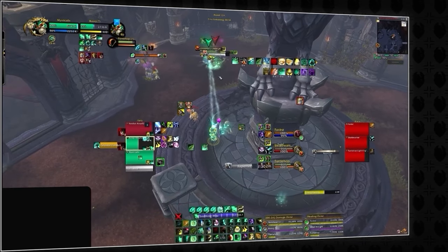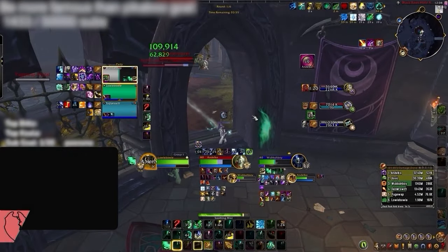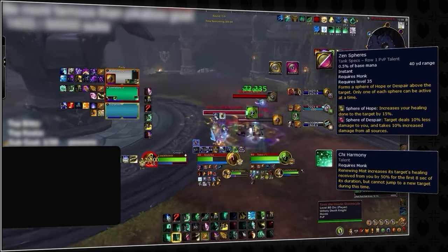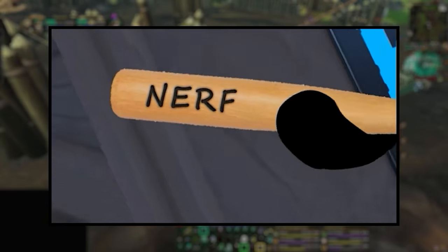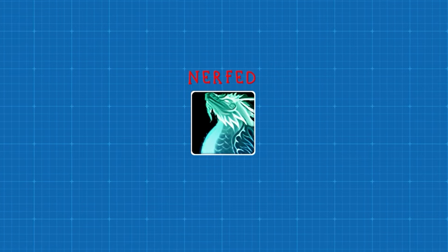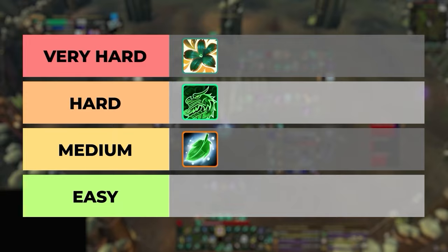Adding to this problem, Monk continues to rely so heavily on Soothing Mists and is one of the only healers that needs to regularly plant their feet and channel a heal to maximize output. Mistweaver also has a multi-global ramp: to be efficient, you need to be playing around Zen Spheres and Chi Harmony, burning at least 2 globals before doing any significant healing. Enveloping Mists were recently buffed and is no longer dispellable, but Mistweaver still gets incredibly punished by CC. Some Monk CDs were also hit with a nerf bat in The War Within — Revival only dispels a maximum of 3 debuffs, making it significantly weaker into dominant specs like Affliction Warlocks and Ele Shamans. With all their structural problems, we can't justify having Monk on anything less than the hard tier.